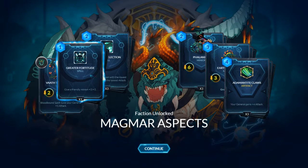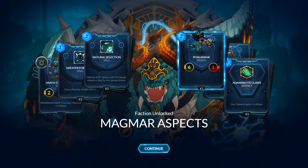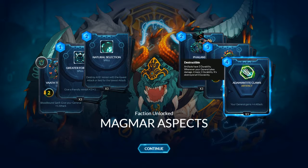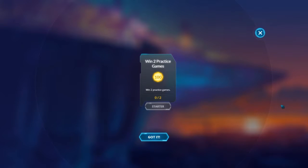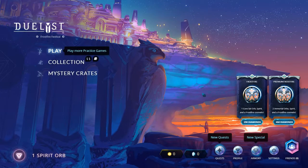We got Vath the Immortal. The Greater For Two spell gives a friendly minion plus two plus two. Natural Selection destroys any minion with the lowest attack. Flank Sar — it's a 6-1 for two mana. Earth Walker is a 3-3 with Grow — we just saw this fellow. Added Man Tight Claws: your general gains four attack — that's a lot. So we've got a new goal: win two practice games.